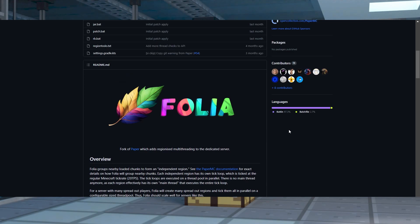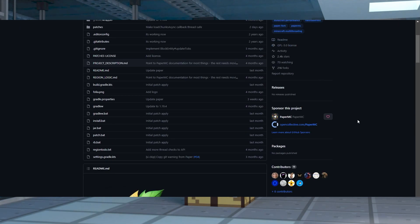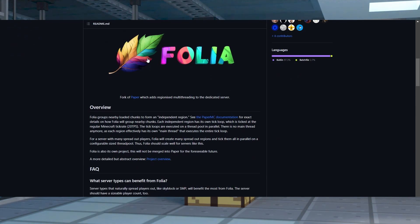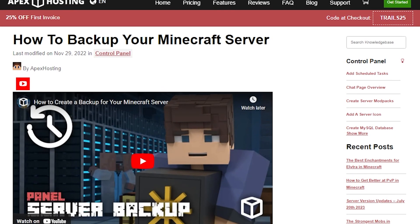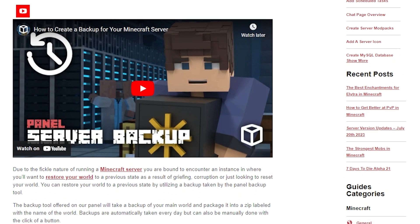We do also want to note that at the time of writing, Folia is in experimental mode. This means that some builds can be unstable or have unforeseen problems that the developers will resolve later on. Because of this, we recommend backing up any of your worlds or server files to be completely safe.